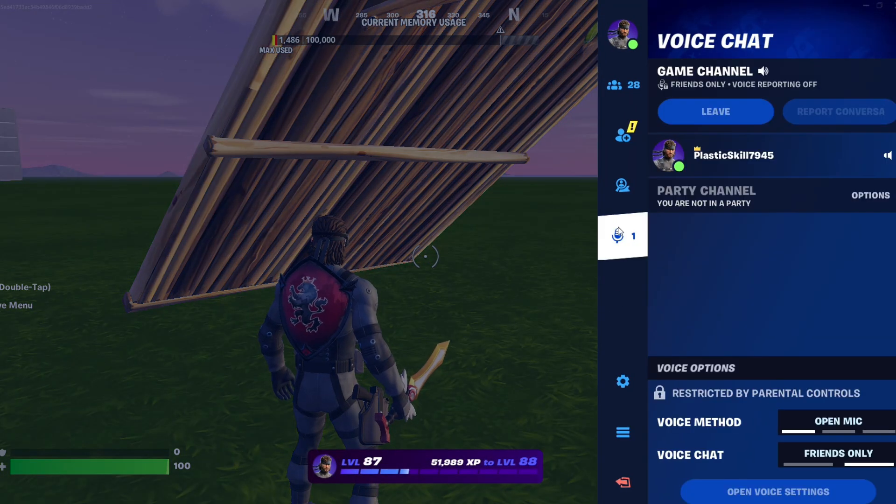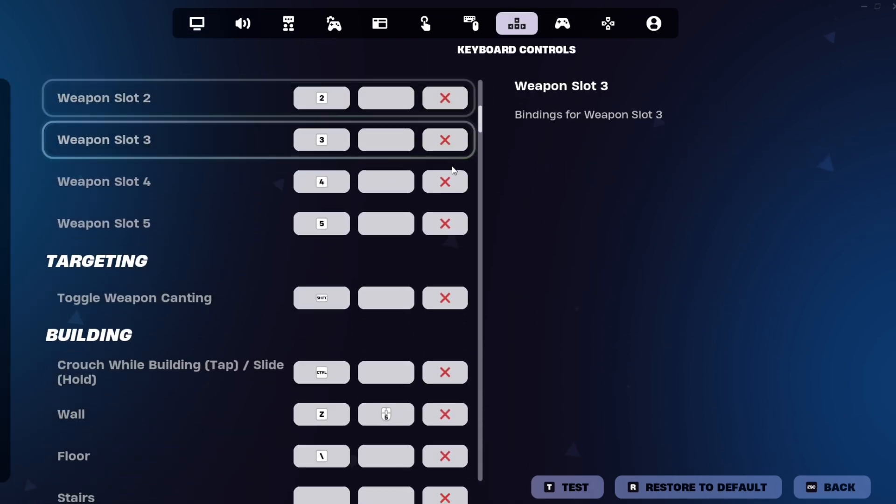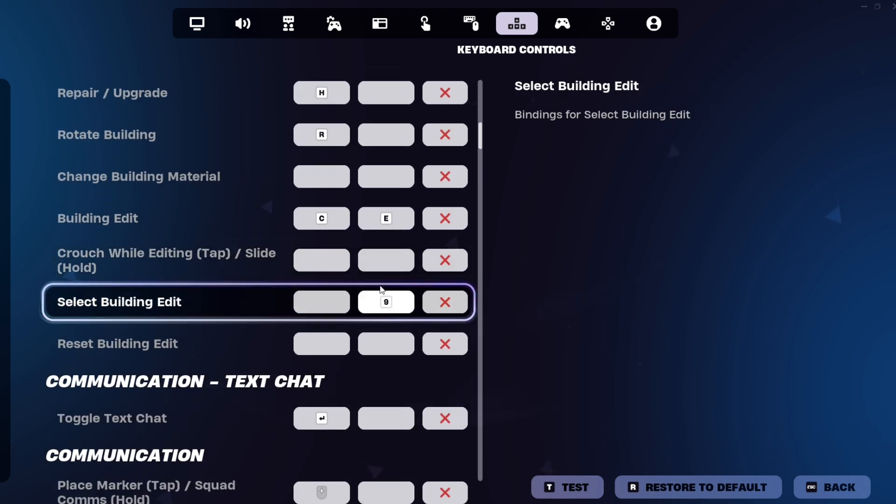Now you're gonna want to go to settings. Go to keyboard control and scroll all the way to building. Enter nine, or I put C and E.